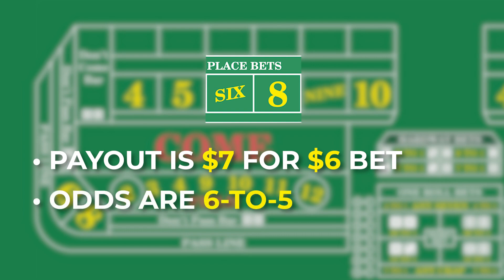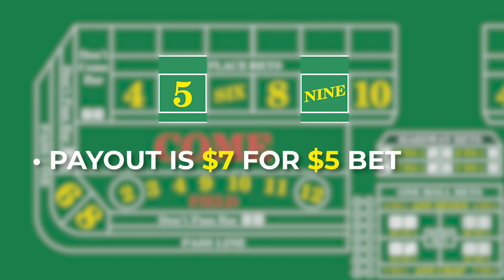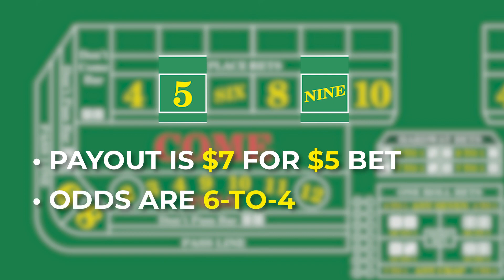The odds of rolling a winning 6 or 8 before a losing 7 rolls are 6 to 5. If you're betting on the numbers 5 and 9, the payout is $7 for every $5 you bet, so you must keep your bets on 5 and 9 in multiples of $5. The odds of rolling a winning 5 or 9 before a losing 7 rolls are 6 to 4.